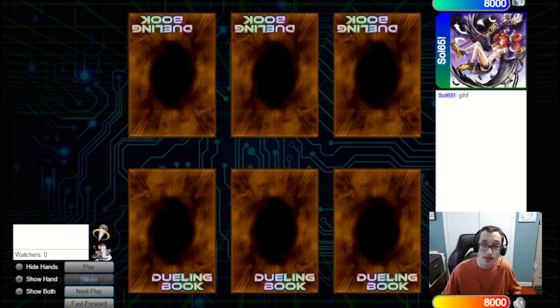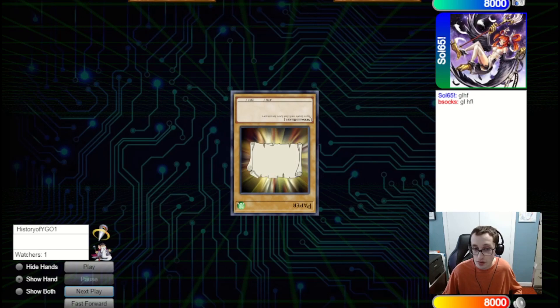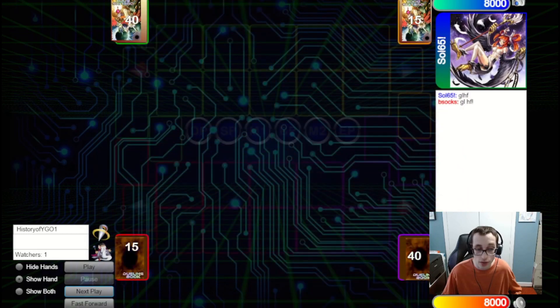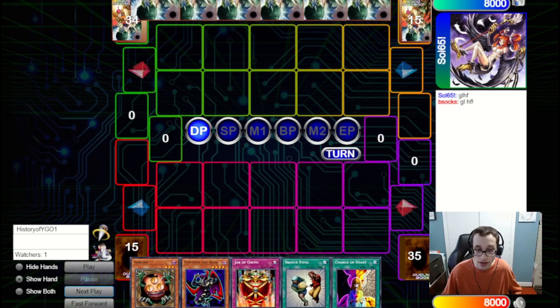We've got a game against Soul65 who is a frequent guest on the channel — always a pleasure to have them on. We are playing the Fusion deck and it's unclear what they're playing. They're going to win the Rock Paper Scissors and we are going to be going second. This is a pretty decent opener hand — opening Change of Heart plus Snatch Steal is pretty great honestly.